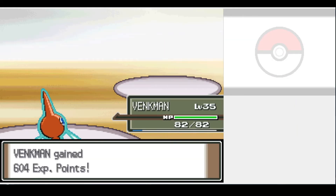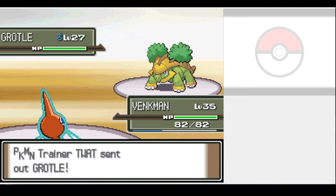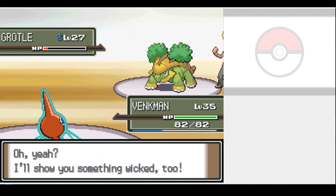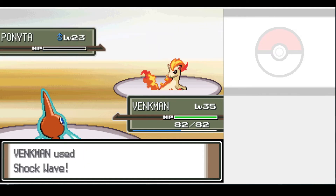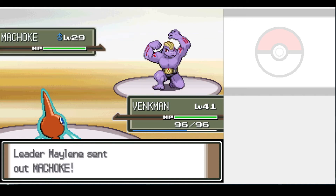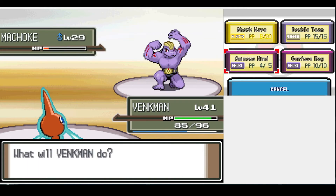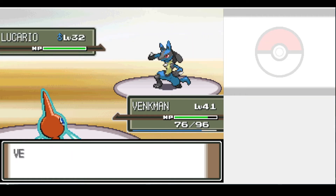Our rival the Twat returns next, and he is just that. We swept him without taking damage — only his Grotle used a move, and he just wasted time using Withdraw. After getting to Veilstone City, I went straight after the Fighting Gym Leader Maylene, and it was as easy as you'd expect. We're immune to fighting-type attacks, so the hits she managed to get in did next to nothing.